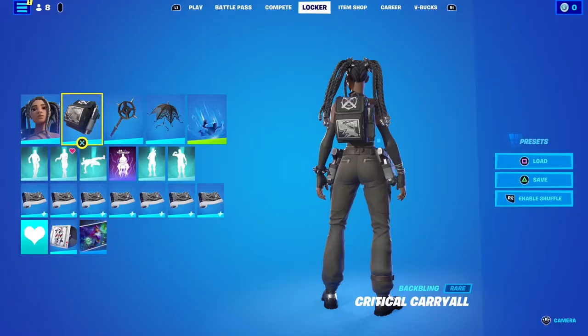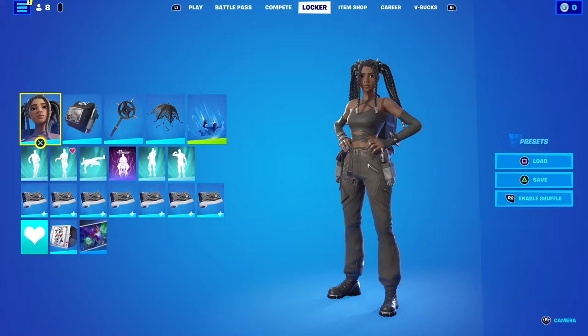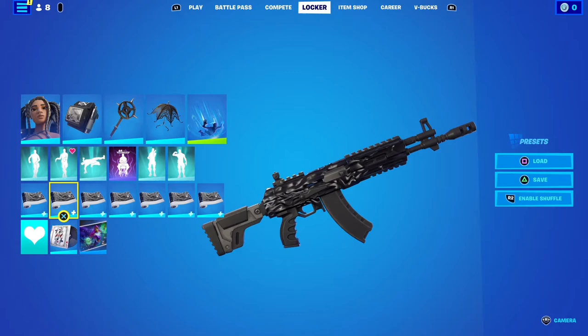I almost forgot — I need to show you my combo I've made up. So I'm using this glider. I think it'll look good, I don't know. It's got black on it. There's a bit of black on the skin. And then I'm using the black oozy wrap — I feel like it's got enough black on it to really complement the skin.